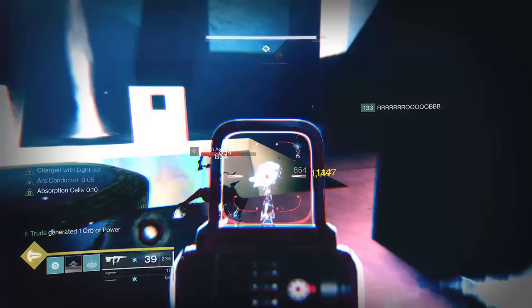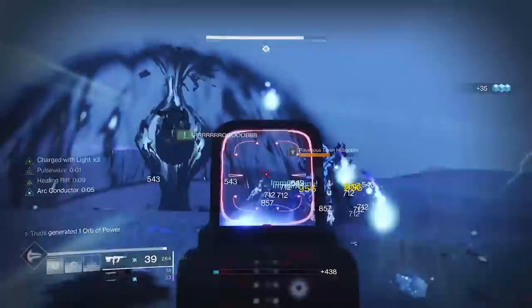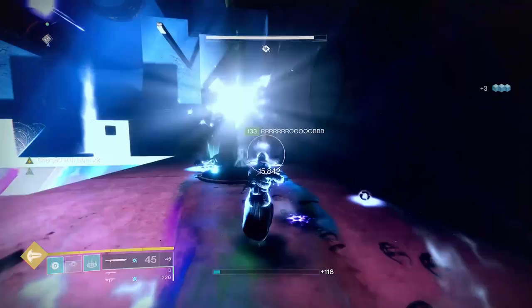Turns out it's actually goated when it comes to a chaos reach build. Energy weapon kills matching your subclass type will grant super energy, and once your super is fully charged you'll get a boost to weapon damage of that subclass type. Energy Syphon will proc as you build your super so you know the perk is working, whereas Absorption Cells is the perk for the weapon damage boost when your super is full — a 20% boost to damage stacked with all weapon buffs like Rampage and Vorpal Weapon, and the best thing is that it also stacks with exotic weapon perks too.